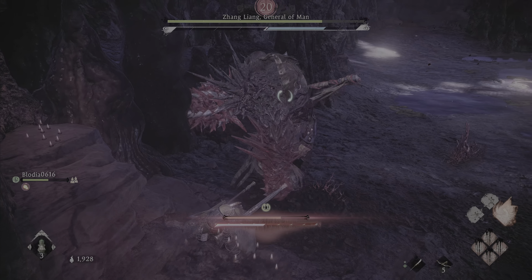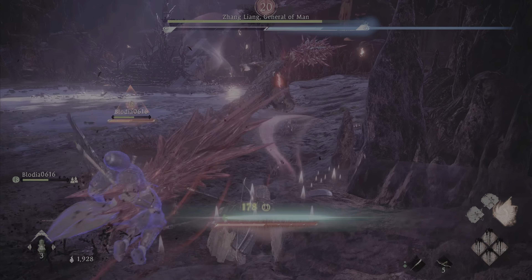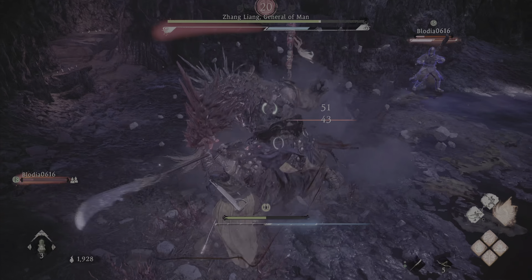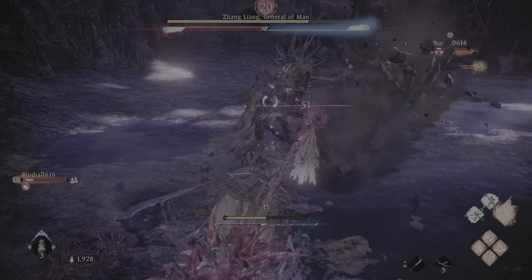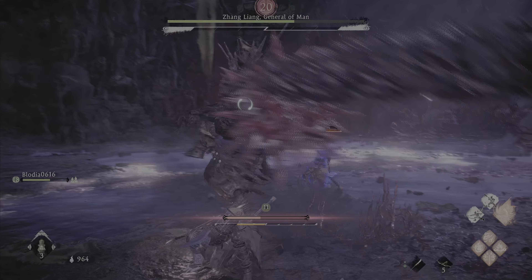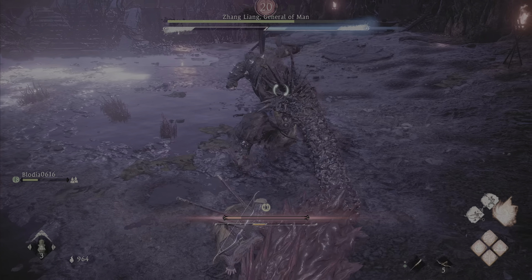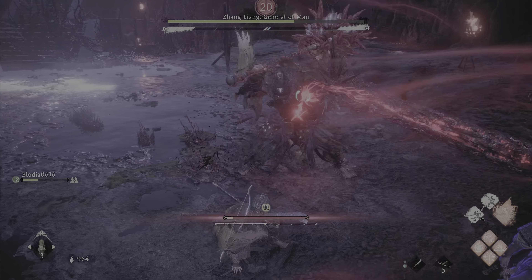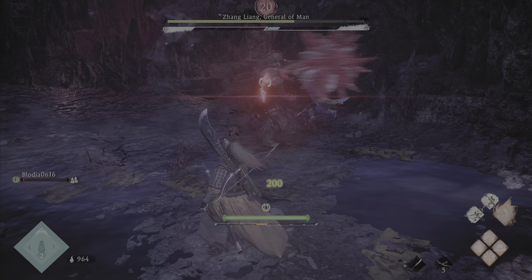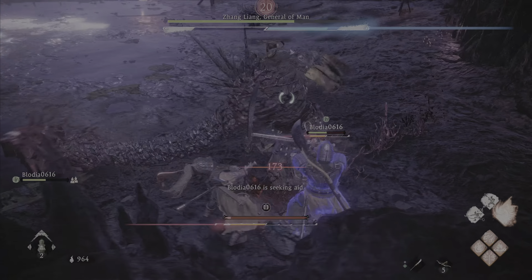He's trying to resurrect me — you could do that in Nioh 1 and 2 but I don't know about this game. Oh he did it! What a guy — he helped me, I'm gonna help him. Look at the damage! Oh no, I'm down again — we've done about 30% of his health bar and I'm already down. He got me at the last second. Oh no, he's dead — I got him at the last second! Nice, I got him.